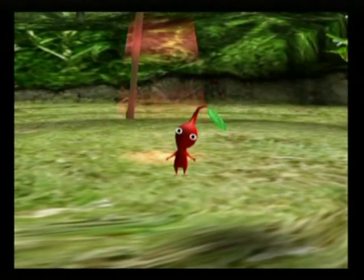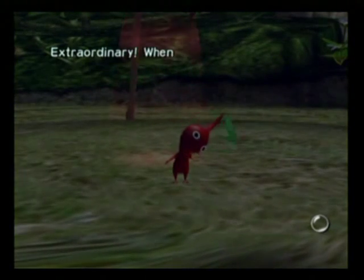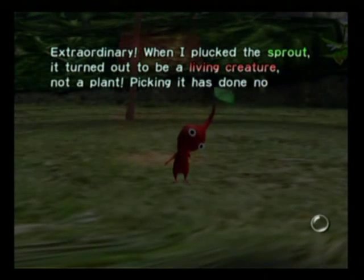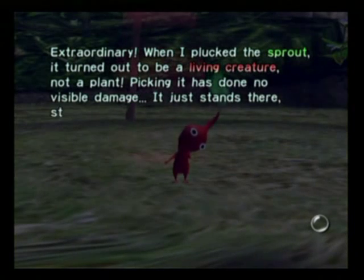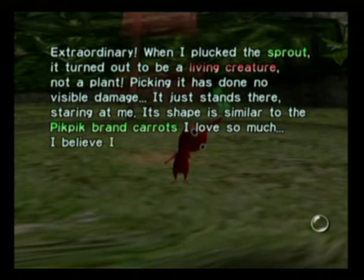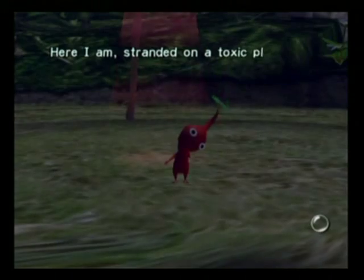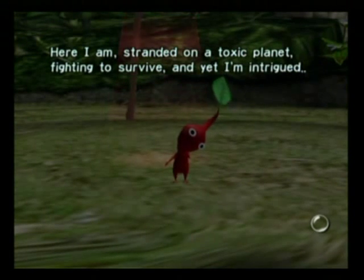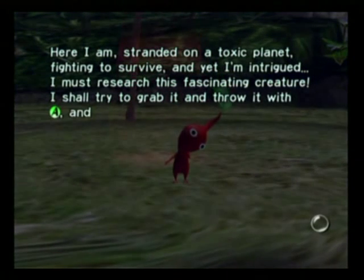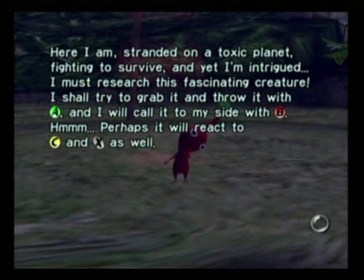And there he is — a little red guy with a leaf on his head. Olimar says: 'Extraordinary. When I plucked the sprout, it turned out to be a living creature. Not a plant. It just stands there staring at me. It's shaped similar to the Pik Pik brand carrots I love so much. I believe I shall call it a Pikmin.' I shall try to grab it and throw it with A, and call it to my side with B. Perhaps it will react to C and X as well. Because that's the first thing you think about when you discover a new creature — how do I throw it?